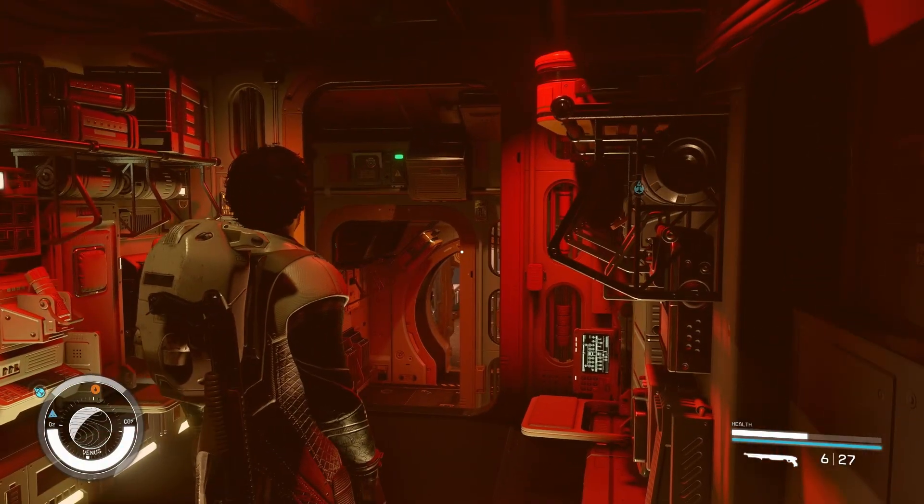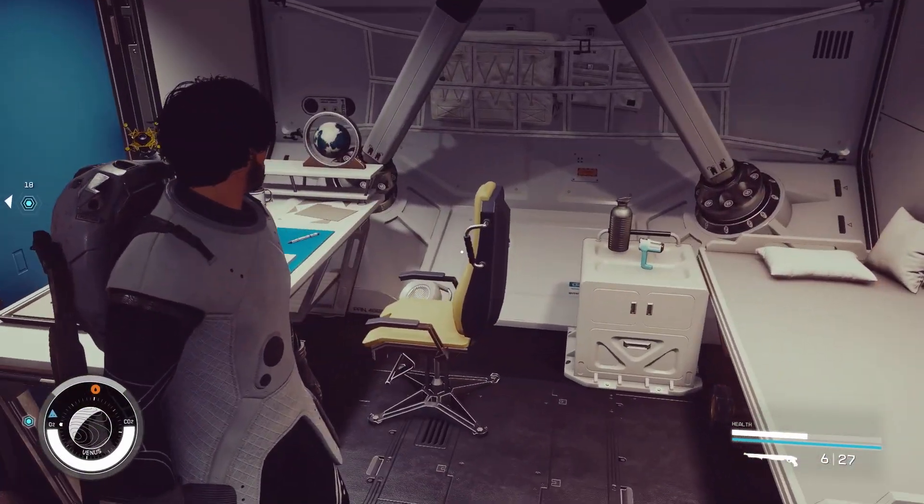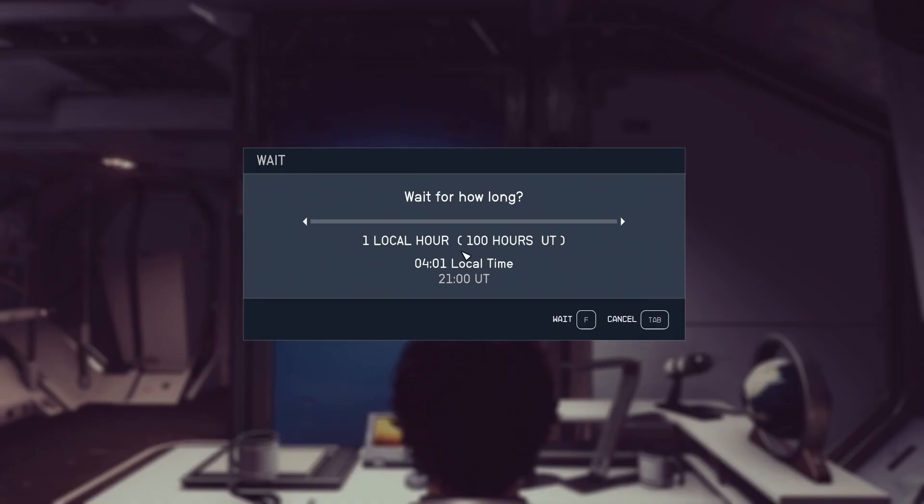You want to get up from the cockpit and then head on over to this chair right here. We're just going to wait for about two days worth — I know this is overkill, but you just want it to be at least 48 hours. Note that on Venus, one hour is four hours universal time.